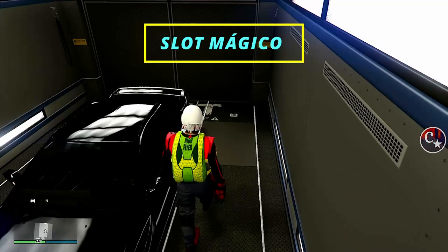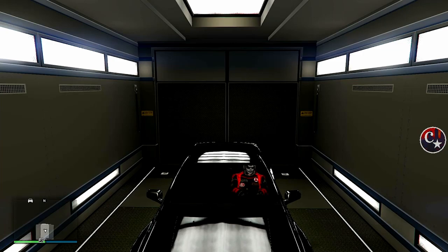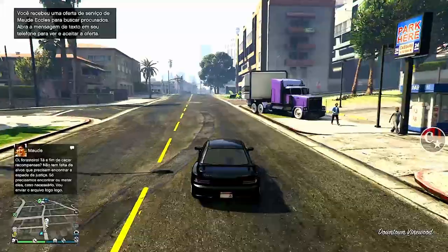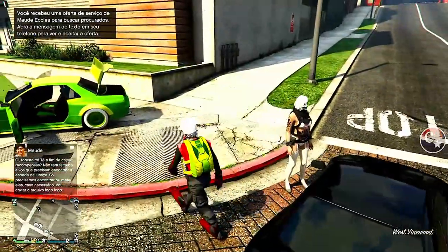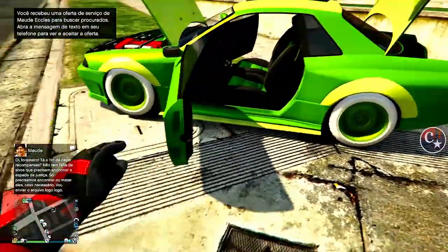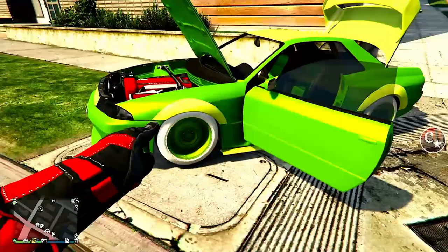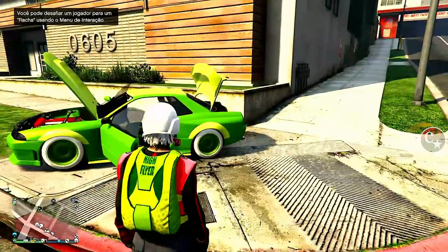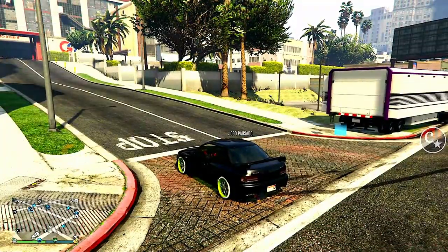A partir do momento que a gente pega um veículo em cima do slot mágico, este veículo então se torna o slot mágico. Vou entrar no slot mágico, vamos acelerar lá para fora e repetir os passos para a gente estar pegando um segundo veículo. Na verdade, a gente vai pegar emprestado um veículo do amigo — o veículo doador — já está completamente modded, inclusive com a interna verde, e vai pegar as rodas Head Me Up que eu quero colocar no Karim Sultan.